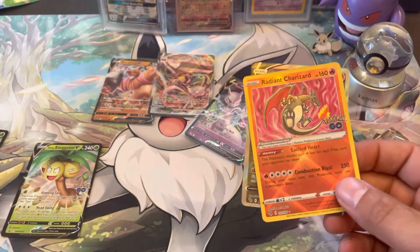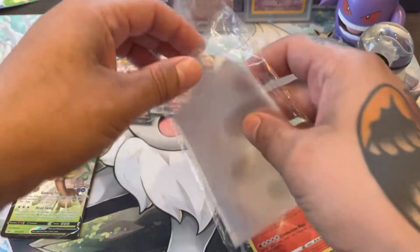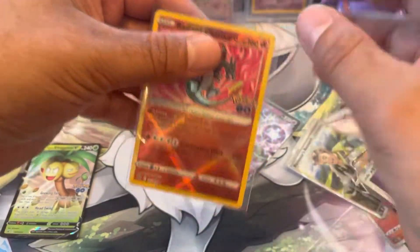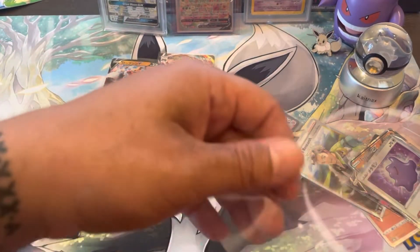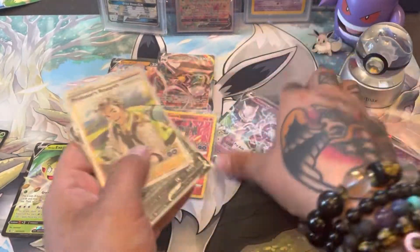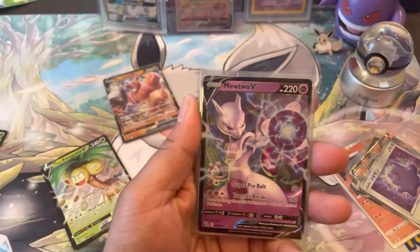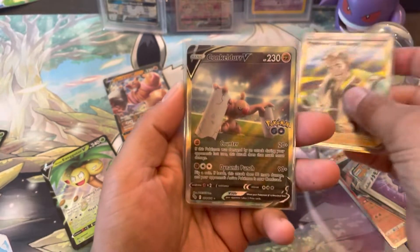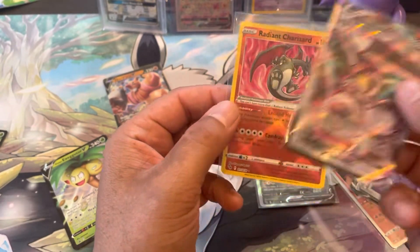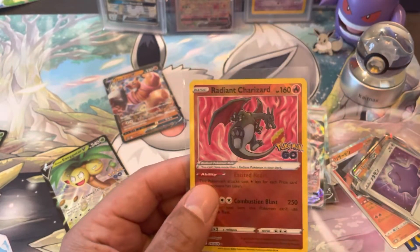Well, like always, we do our recap. The edges are a little off but here we go — Mewtwo V, Professor's Research, Conkeldurr V alt art, Melmetal V-Max, and none other than the Radiant Zard, baby! Thank you guys for tuning in — till the next video!